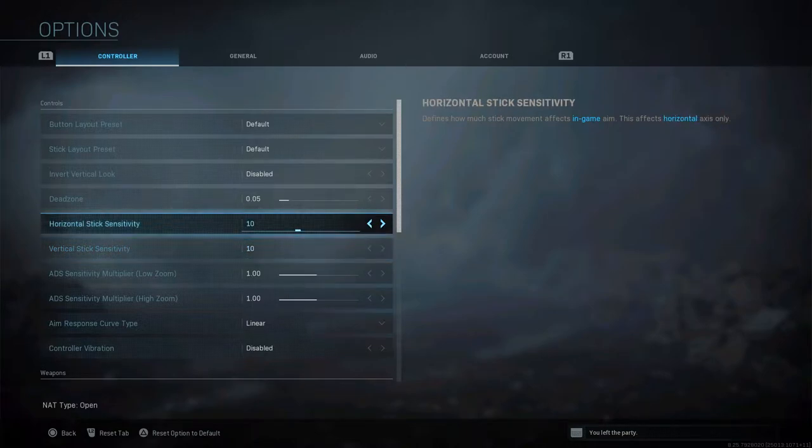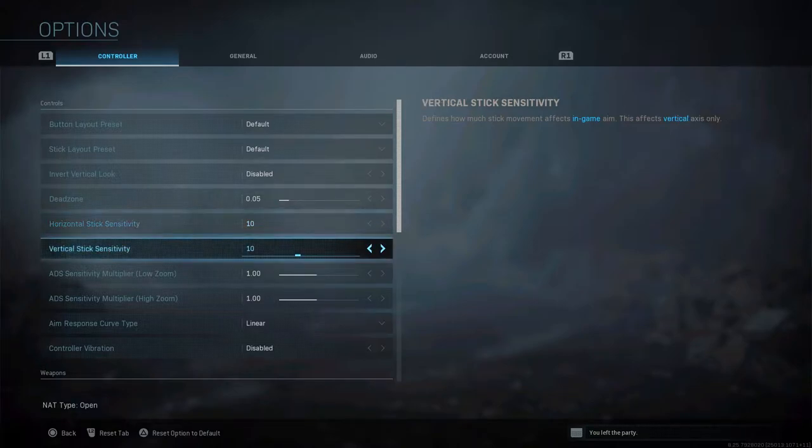Sensitivity is basically how fast your crosshairs move when you move your analog sticks. Everybody plays on a different sensitivity — it ranges from 1 to 20, with 20 being the fastest. I play on 10/10 — that's what I'm comfortable with. I've always played on 10/10 since Modern Warfare 2.